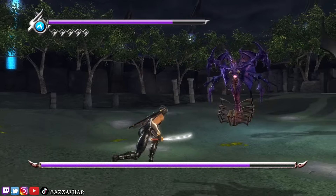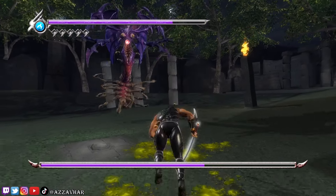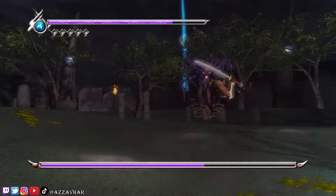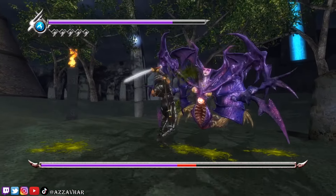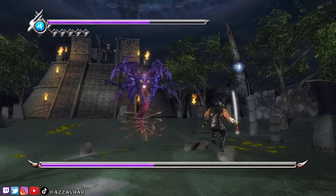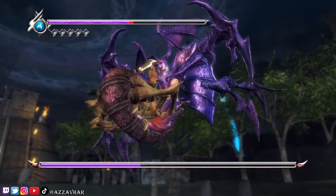A lot of the time with this fight we're basically just looking to get the flying swallow technique - quite similar really to the previous Alma fight. Just trying to dodge the incoming attacks. Go in for the flying swallow when you can. Try not to get grabbed.